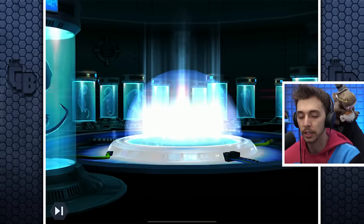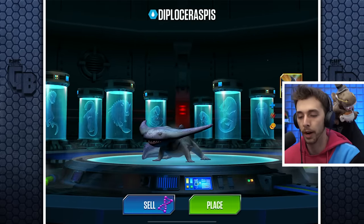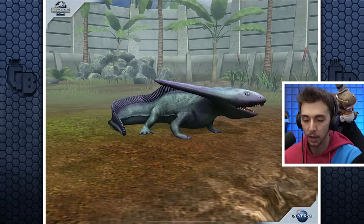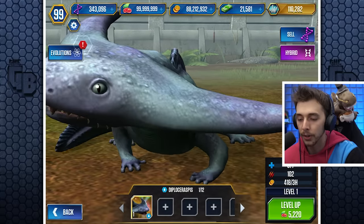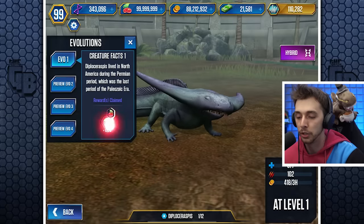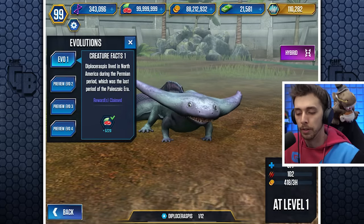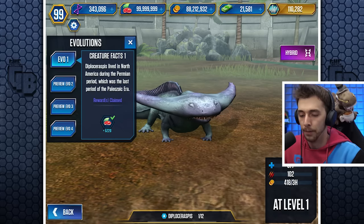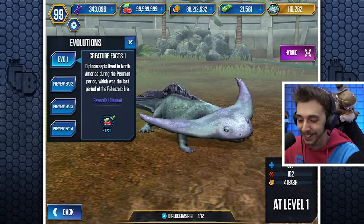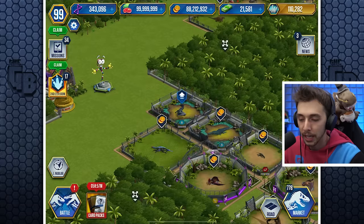Maybe we get it to level 40. Actually, let's check if the hybrid's already in the game — there it is! Look at boomerang-head diplo! Is it any good? Oh, it looks so pretty. Diplosaraspis lived in North America during the Permian period, which was the last period of the Paleozoic era. I'm a paleontologist — I know exactly what that is... let me Google.